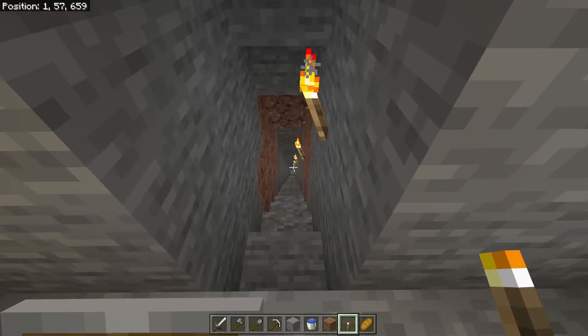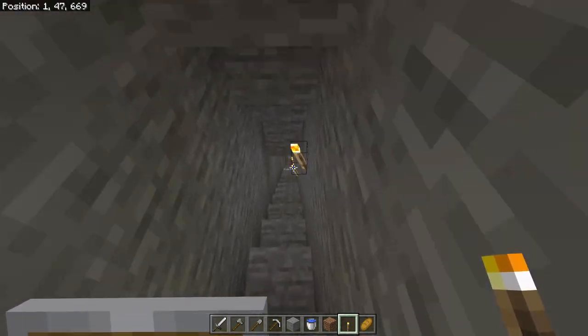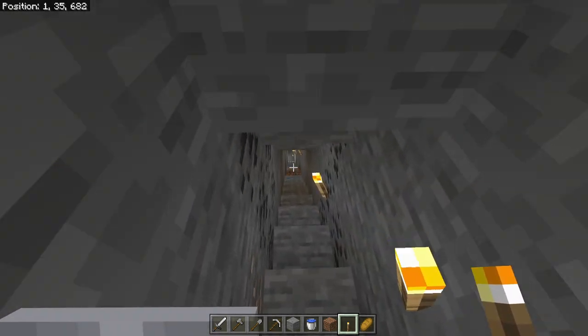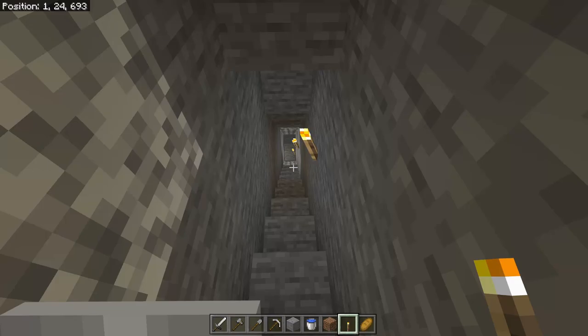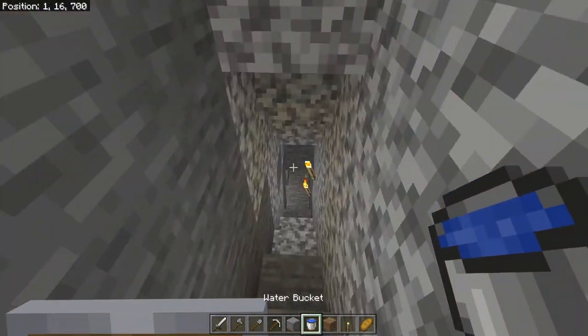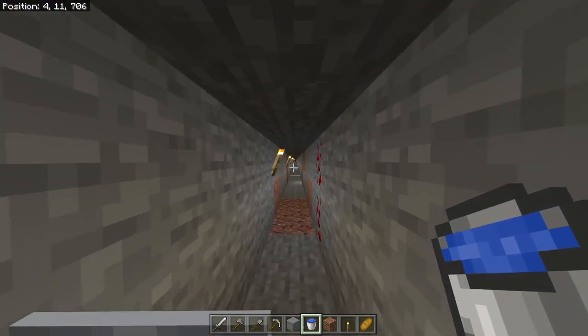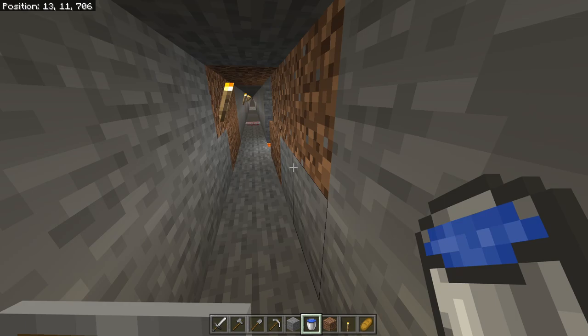If you're wondering what Y level 11 is, look at the top left-hand corner where the coordinates are — that middle coordinate, the one that says 57 right now, goes down as you go deeper. You want to get all the way down to 11 because that is where the lava level starts, but you won't get flowed on by lava because it will be at foot level. The idea here is simple: dig a straight tunnel until you find a cave system, then explore it. Collect all the goodies along the way — like some redstone right there.